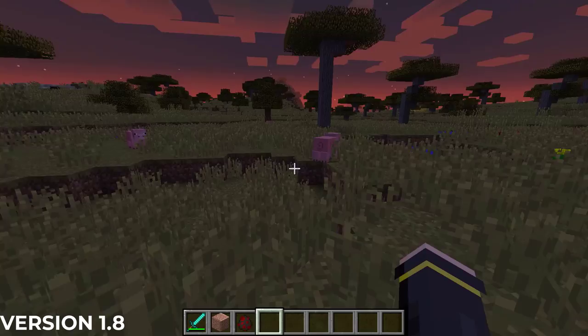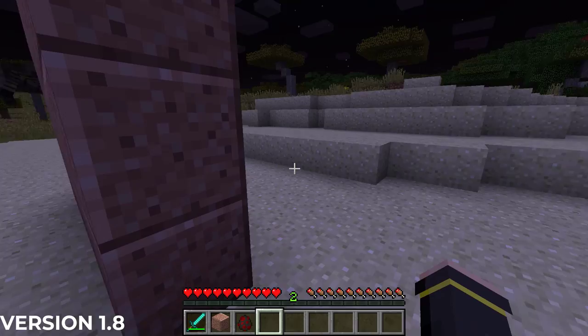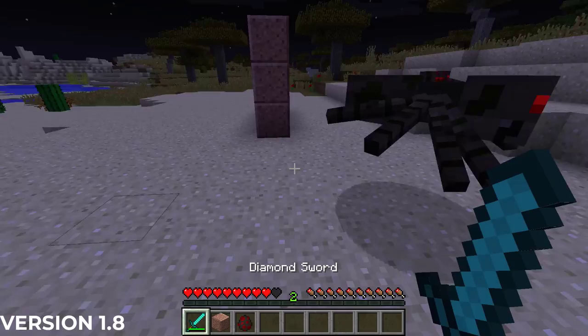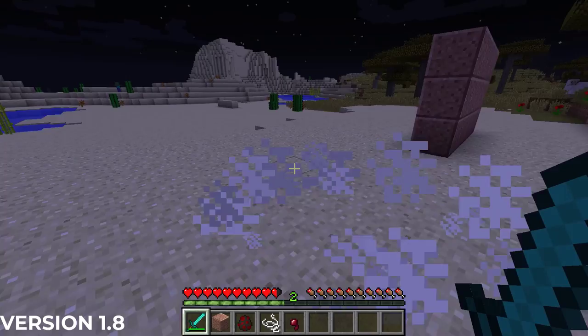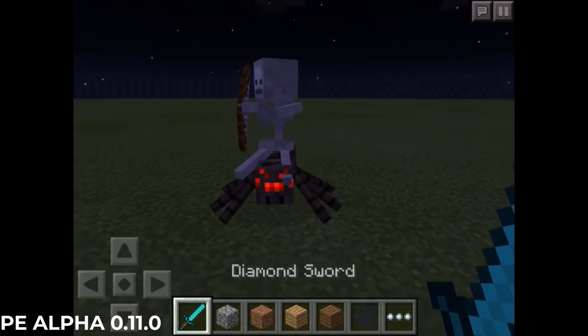The bountiful update of 1.8 from September of 2014 changed spider mechanics significantly. For the first time since Minecraft beta, spiders and cave spiders could no longer see players through blocks. Both types of spiders were given a new AI system specifically made for spiders, which allowed them to better control their climbing ability. Minecraft 1.8.1 also made it so spiders could no longer run away from creepers about to explode.